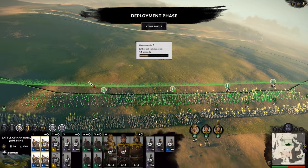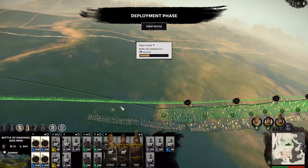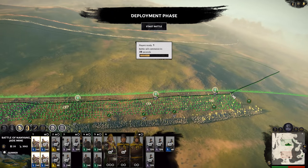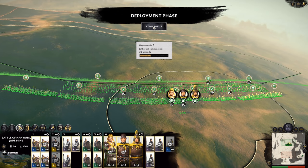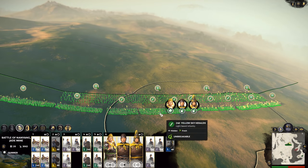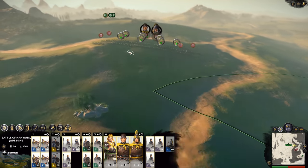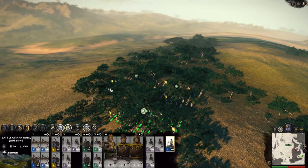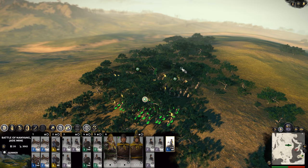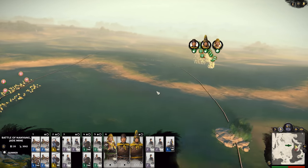Lyreheart spent the entire evening getting to emperor rank to unlock Dong Zhuo. But other than that hasn't played much yet. The mistake is now clear — he didn't give his cavalry the vanguard deployment. And Donkey has taken the high ground.